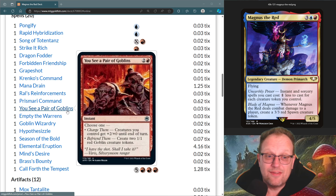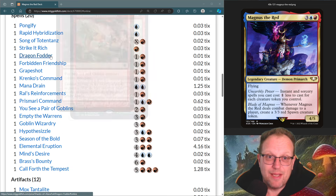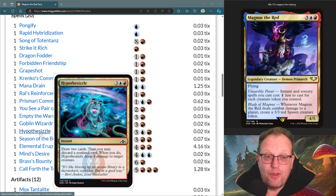A Pair of Goblins is instant-speed goblin token creation. Empty the Warrens: once you've got massive storm count, having all those goblins come out and then following up with Song of Tottenaz isn't the worst plan in the world. Goblin Wizardry gives us goblin tokens with prowess — it's expensive but it is an instant and gives you two one-ones, so not going to complain.